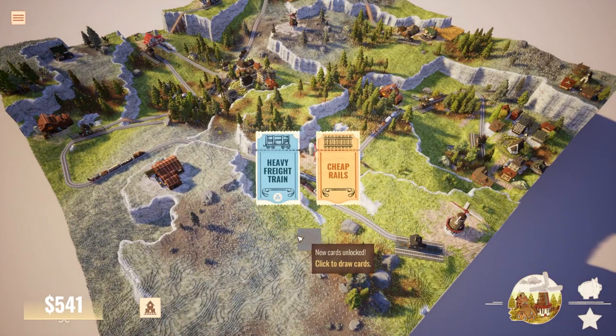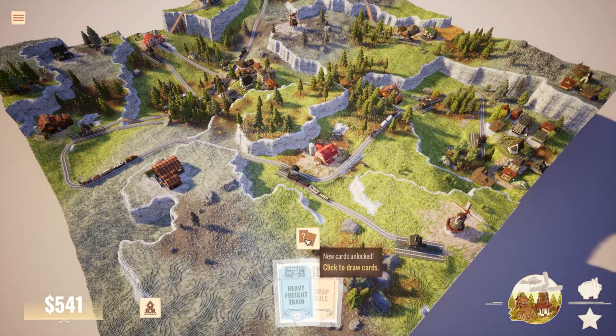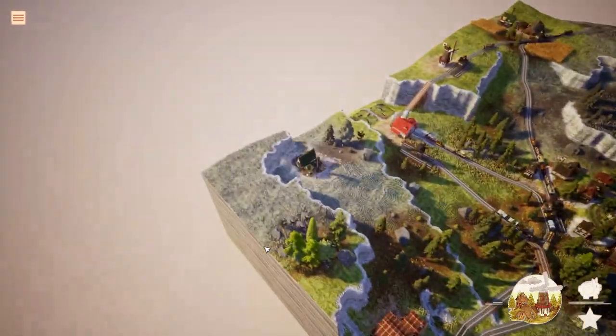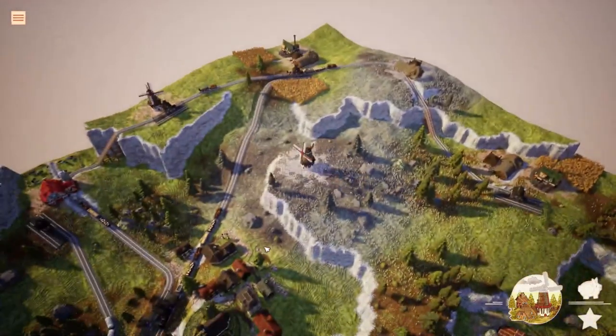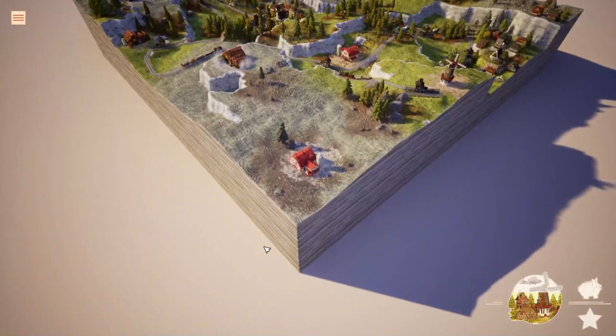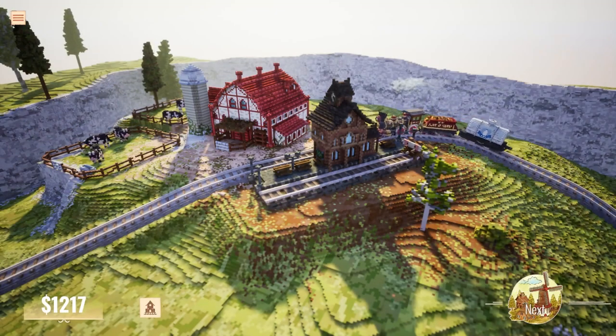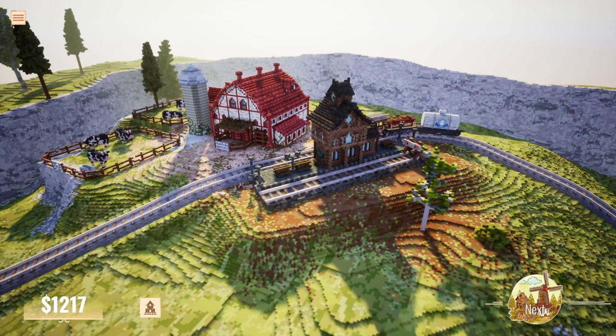You'll also have random cards that reduce the price of rail or bridges, or even give you extra cash for sales of produce. While it was interesting to try and reach the goals, I mostly enjoyed watching this voxel world come to life — the sounds of the trains as they pass by, the twittering of birds and the moos of cows in the distance. It was all just a lovely experience.